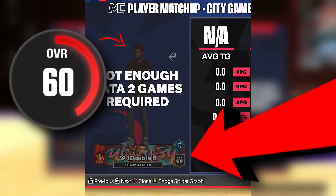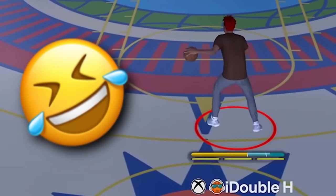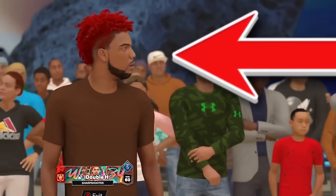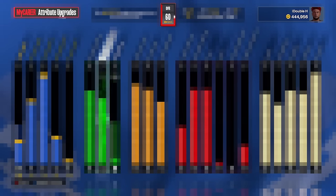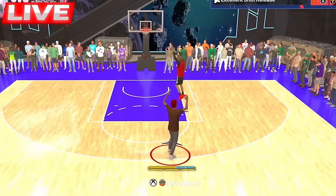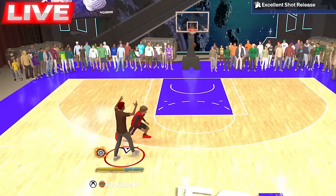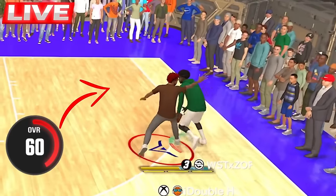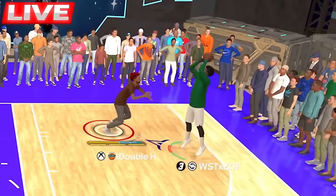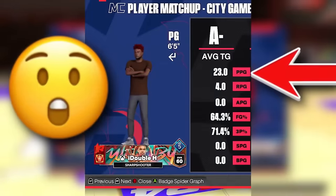Usually when you see a 60 overall you see a free win — someone that can't shoot, can't dribble, can't score. But this 60 overall build can actually compete with a lot of other maxed out builds. We just cooked him, I can't be stopped. You're literally getting bumped around by a 60. This defensive possession is crazy. He quit — he literally quit. That's why you lost to a 60.